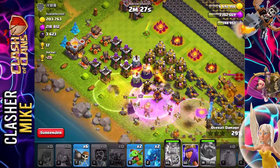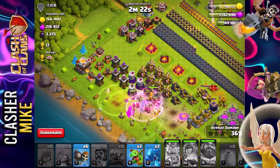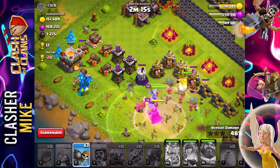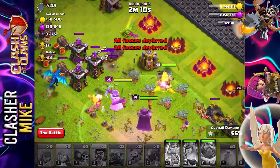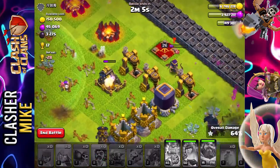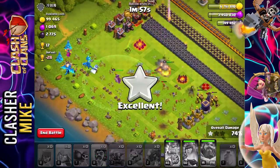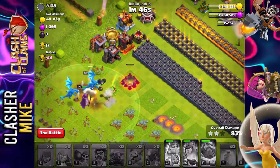Barbarian King and Archer Queen are going in — we have to take out those air defenses right away. Wall breakers should distract a couple of those archer towers pretty quickly. There we go — all we have left is a tesla and their Archer Queen. Surprised they didn't take out the tesla, but it's alright — we're about to get the two star.